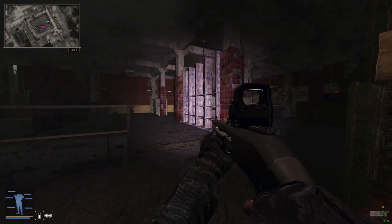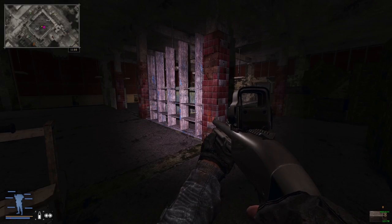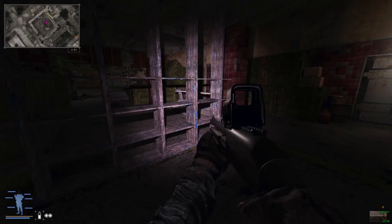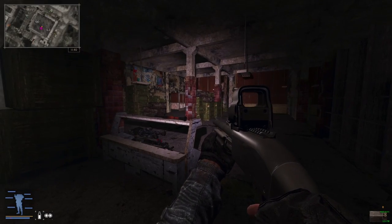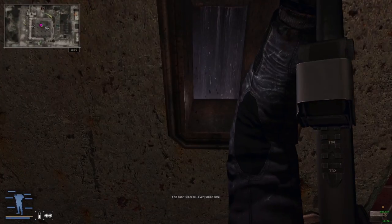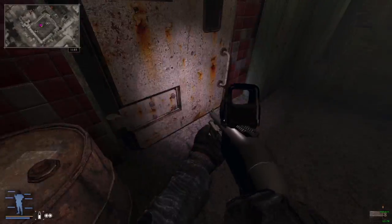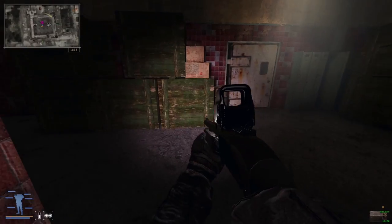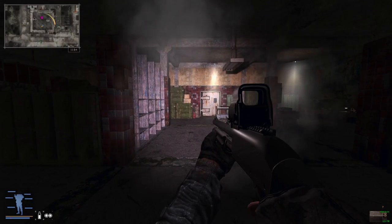Welcome back to Stalker: Escape from Pripyat. It's been a couple days since I played, and when I last left this I left it on a weird cliffhanger. I was trying to get into this stash and the door is locked. I'm really not sure what I'm supposed to do here — I don't know where the key is.